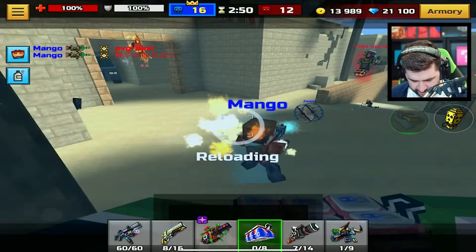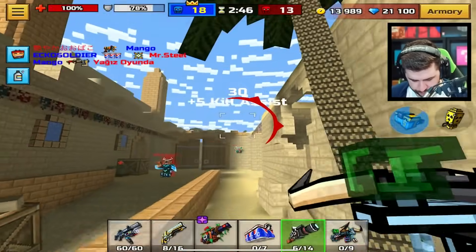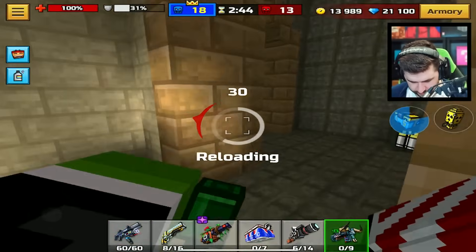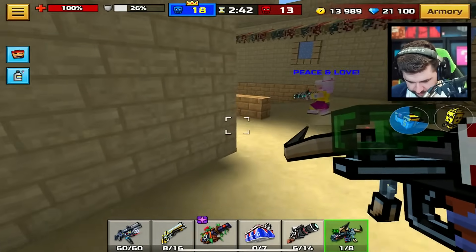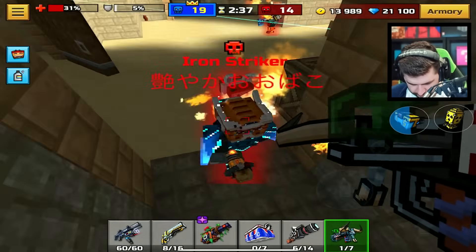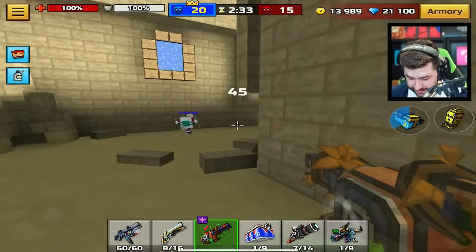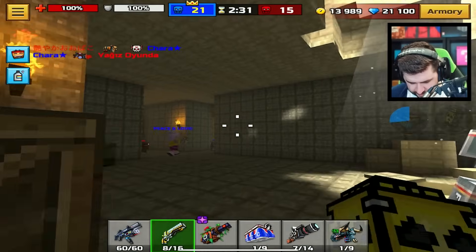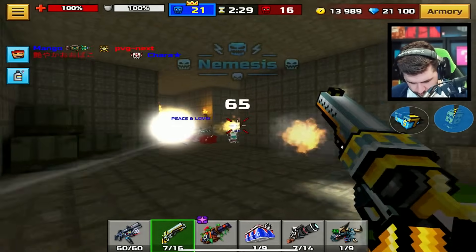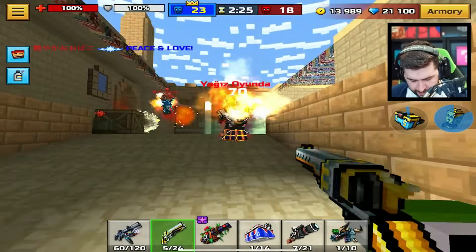Gotta get one of them — there we go. Bazooka, try and reload it. I love the reload animation on this one, one of my favorites for sure. Hit him but didn't kill him. We got one of them burning — we did get the burning kill. What about the Trophy Revolver then?